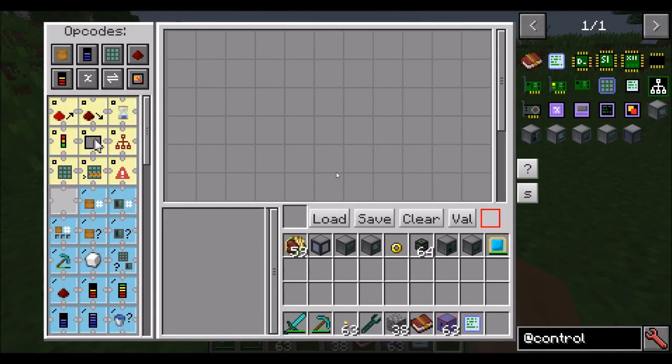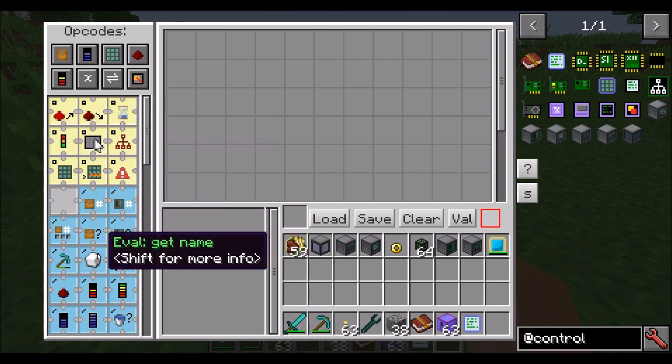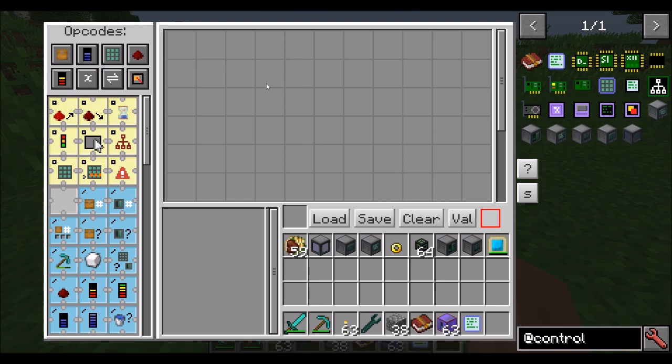The programmer interface looks confusing at first, but trust me when I tell you it's not — it's not hard at all. Basically, you write programs inside this little grid space by dragging these icons on the left over here to the grid space area, and you save them onto program cards by clicking the save button. It's as easy as that. And down here you can edit some of the variables. So let's create a really basic program — I'd like to create a program that just emits a redstone signal.